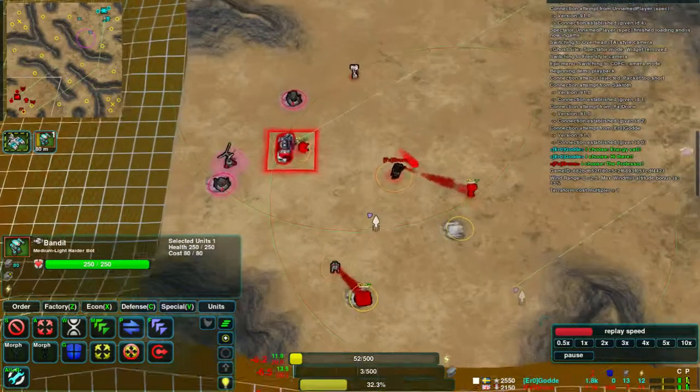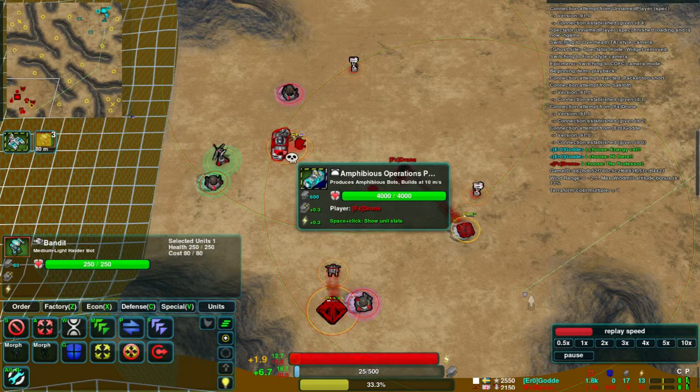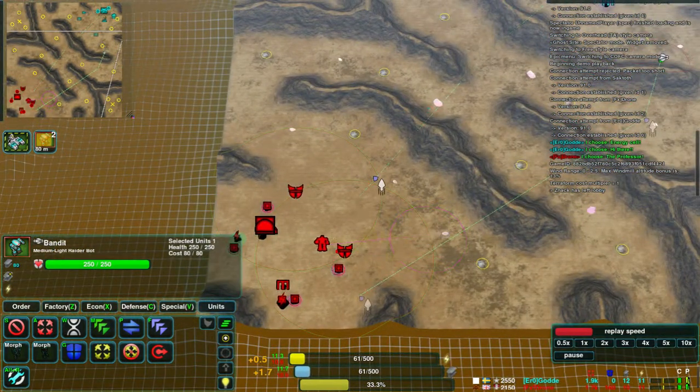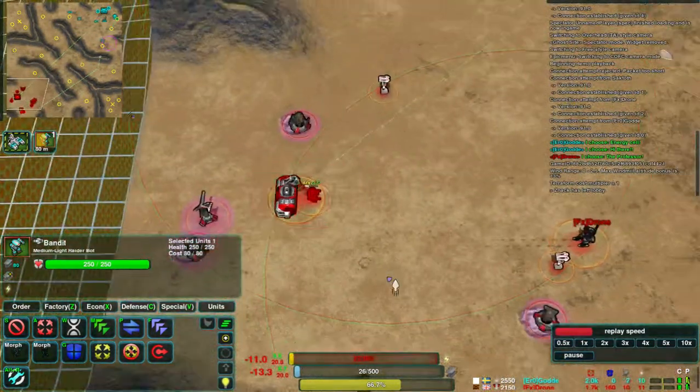Whereas in the other corner of the map, Drone keeps pausing his factory — he's gone for amphibious bots. He's already got one constrictor out and an archer queued up. An interesting choice for raiding. It looks like he's not going to be finishing that off for some time if he keeps pausing his factory.